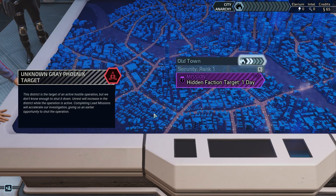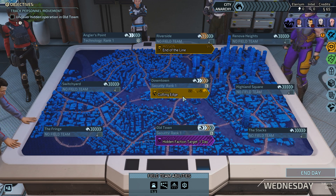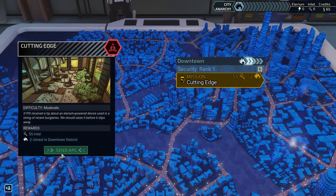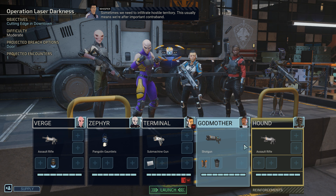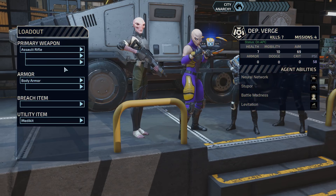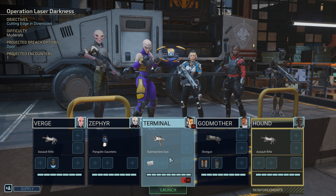Oh, so this isn't a thing I have to do within four days — it's a thing that takes four days for it to happen. Cutting edge is Intel and also reduces unrest in this area, so that seems like the way to go. It's an Illyrium-powered device used in a string of recent burglaries — we should definitely seize it. That seems like a job for us. Sometimes we need to infiltrate hostile territory — this usually means we're after important contraband. Grab the contraband and get out. Do not stick around.